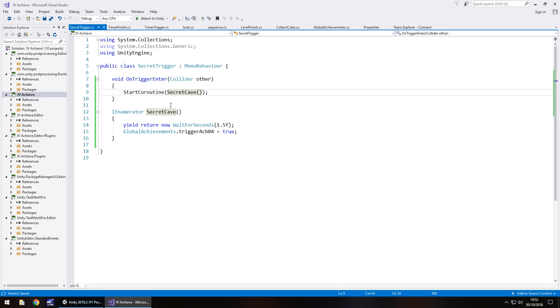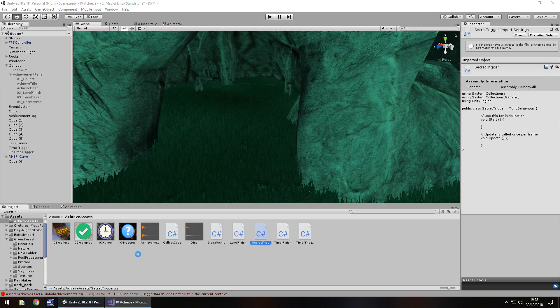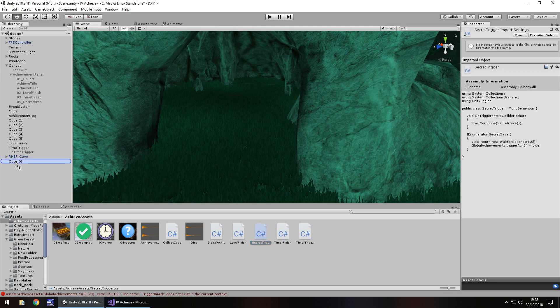As soon as we trigger the cave area it will run, wait 1.5 seconds to confirm we're inside, then set the trigger to true. You don't necessarily need that wait line, but I want to give it a brief moment. That changes the trigger to true, which means back in GlobalAchievements we can now fire this coroutine. We need to first attach this script to Cube 6, so drag and drop the script onto it. Of course, we need to write that coroutine first — it probably would help!